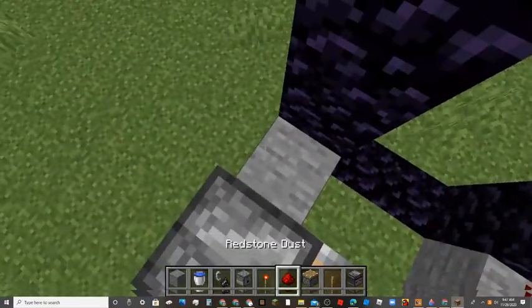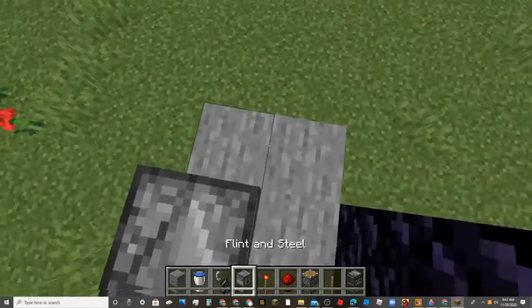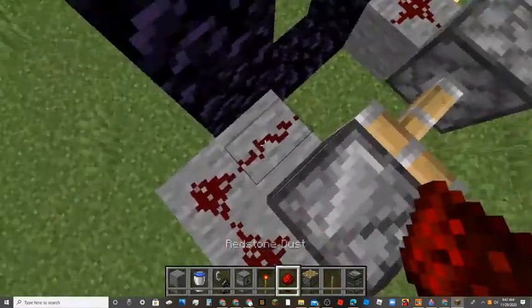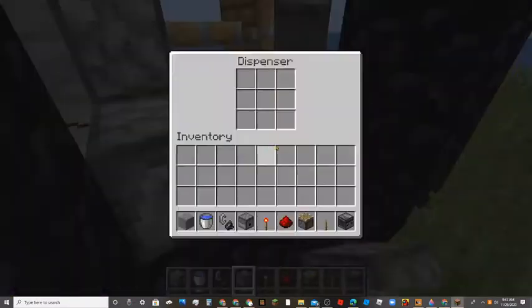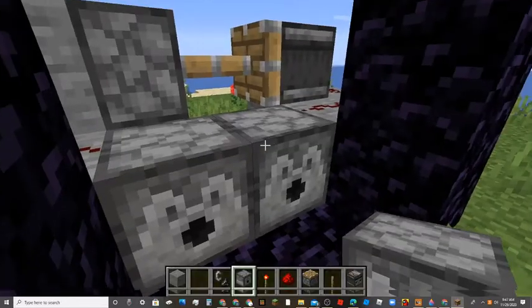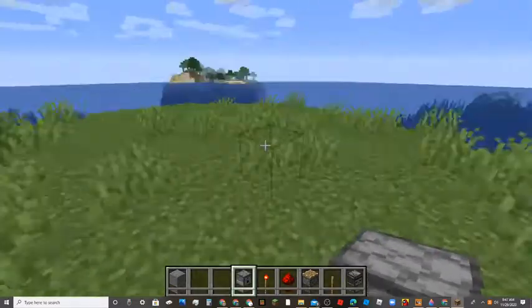Two there, over like that. And now redstone is done. You can place down your two dispensers. This side is water, and this side is flint and steel.